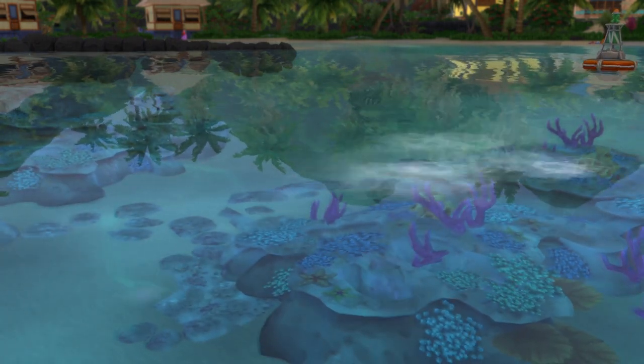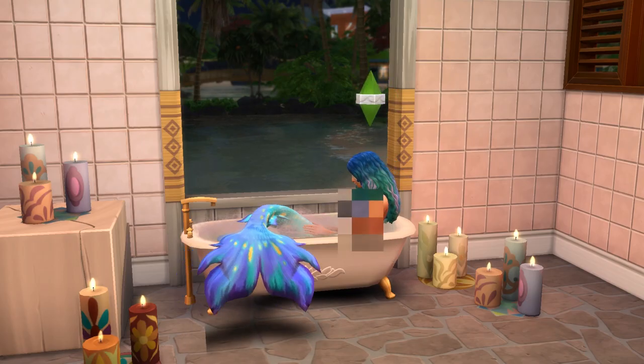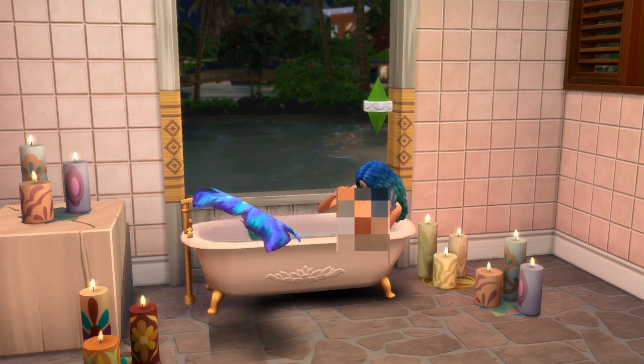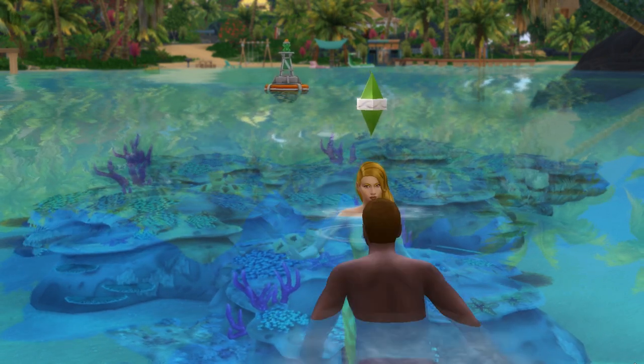The main difference between mermaids and regular sims is that their hygiene need is replaced with hydration, and it's replenished any time the mermaid is in water. This includes baths, but also extends to water-based activities like swimming. Hydration is also what is used to cast mermaid powers.